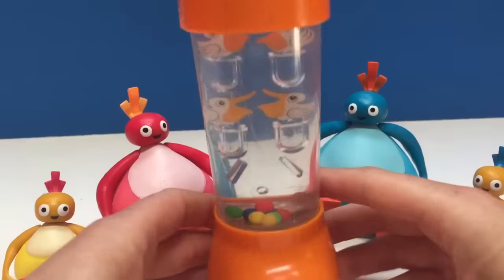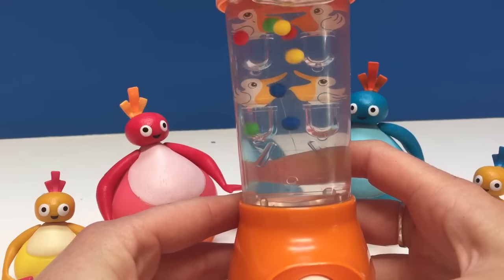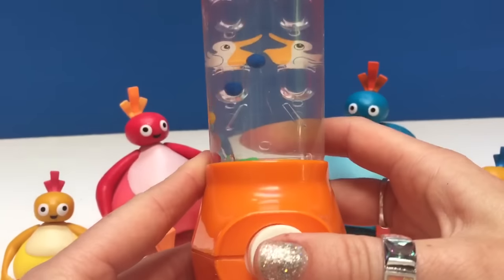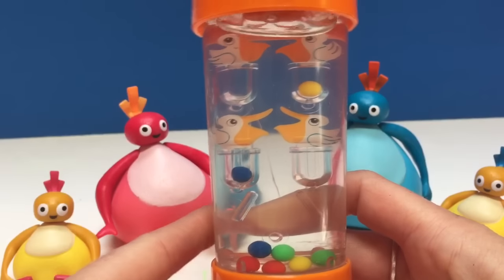Okay, now it's time to play our water ball game. Let's try and score some baskets. We push the button. Yay, we got a blue one and a yellow one.